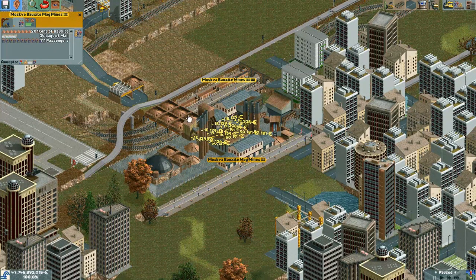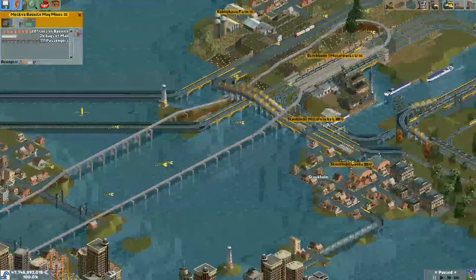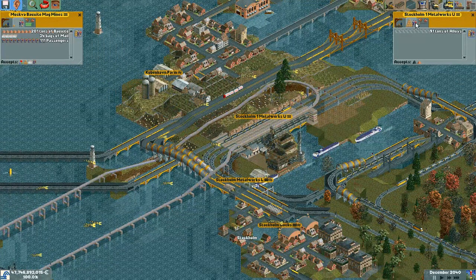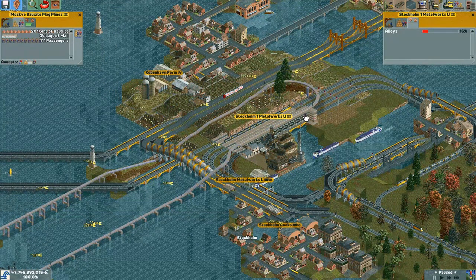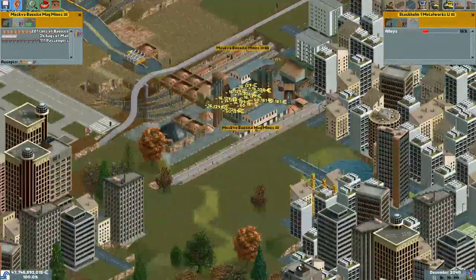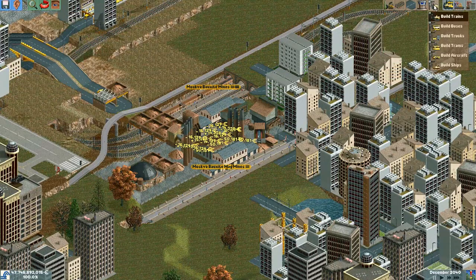How much do we have? 201 plus passengers. This place doesn't accept them, though it probably generates them. Actually, no, it doesn't. Seems like it is only the raw material and industries that generate them for some reason.